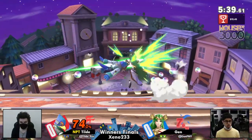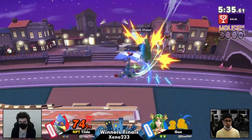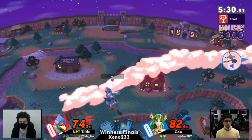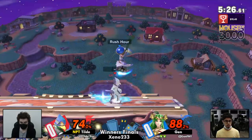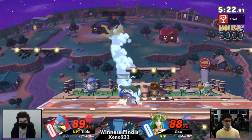Those platforms have been huge for Tilde in every set we've seen him in — just racking up the damage. But he's no slouch on the FD transformation as well, as we see him in advantage with the down air back air, keeping Jen off the stage, going for that two-frame with the down air. But Jen answers back, getting off the ledge with an advantage of his own.